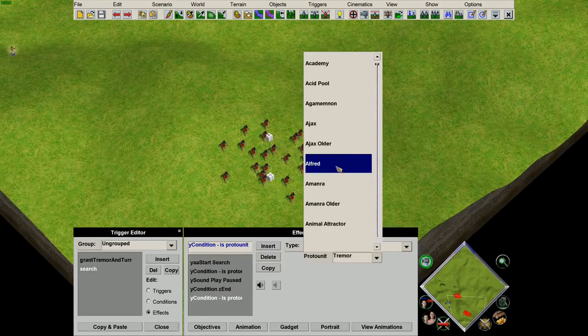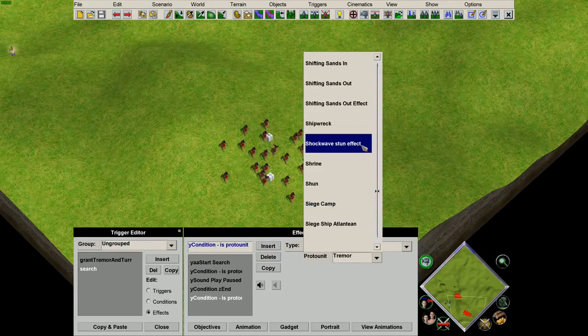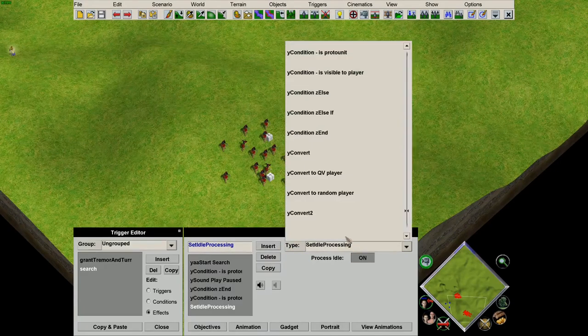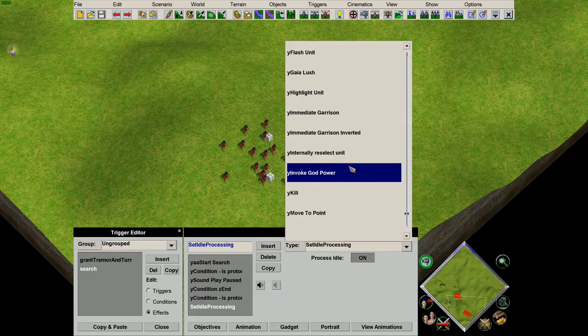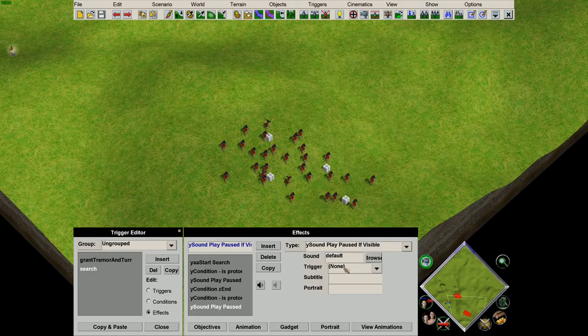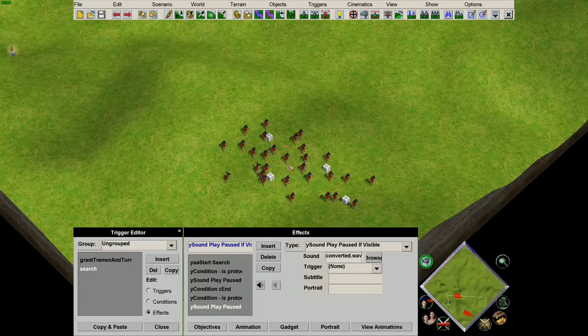So we can condition on finding the shockwave stun effect. From that, we can play a second sound if it is visible. And secondly, we want to get rid of the unit that was thrown — in this case, it's going to be the anubyte.